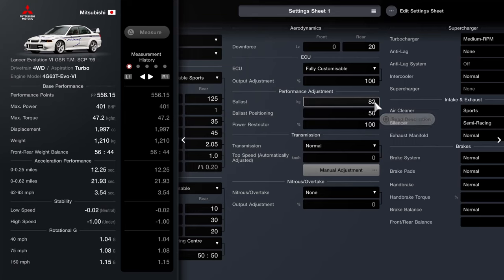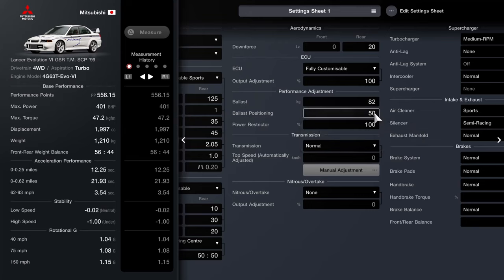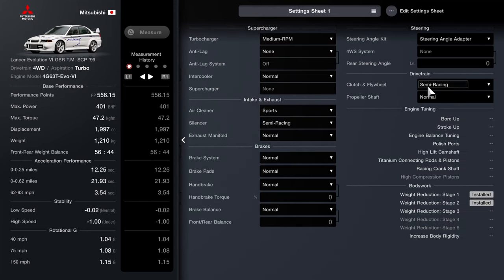As far as the ballast, you do want 82 kilos to bring us up to the Gran Turismo 6 weight. I've opted to put that all the way to the back — not entirely necessary, but it gives it a little bit closer to a 50-50. The fully customised computer is not touched. I've got the downforce set as low as possible — that's down to personal preference. The mid-range turbo, the anti-lag is not fitted; I don't recall it having anti-lag and I don't think the actual car did either. The intercooler is not fitted even though I'd purchased it. Sports cleaner, semi-race exhaust, and you can see what we've already fitted.